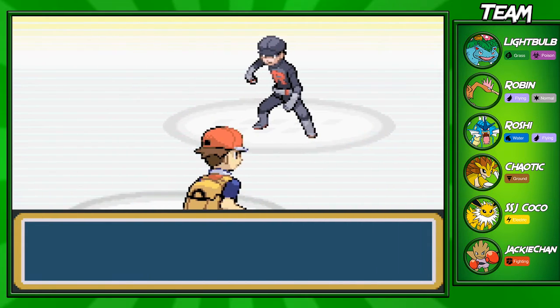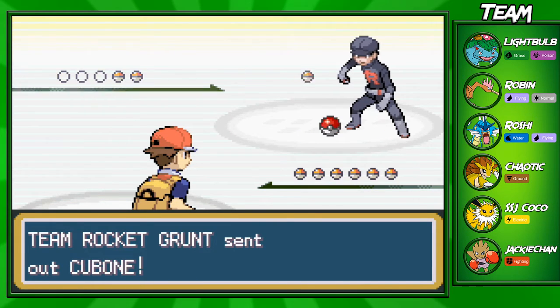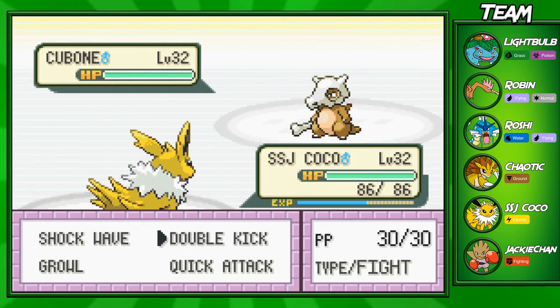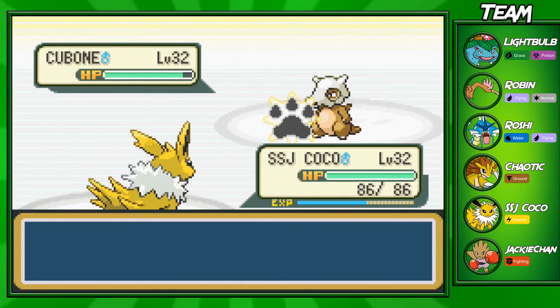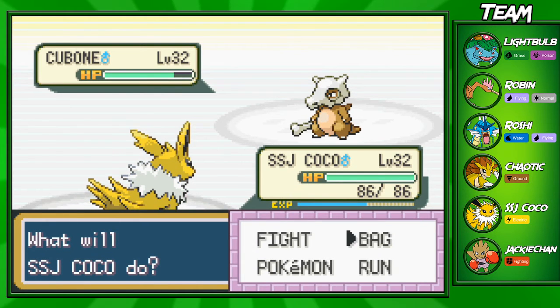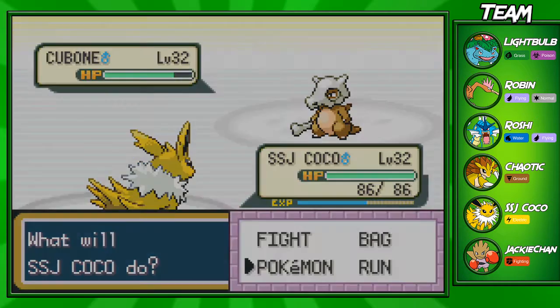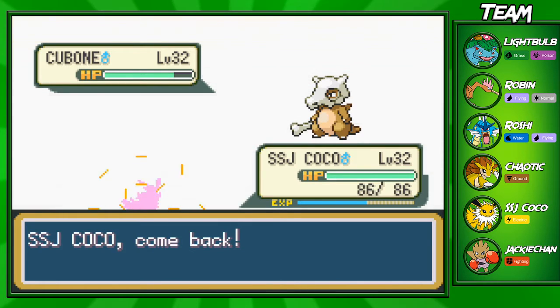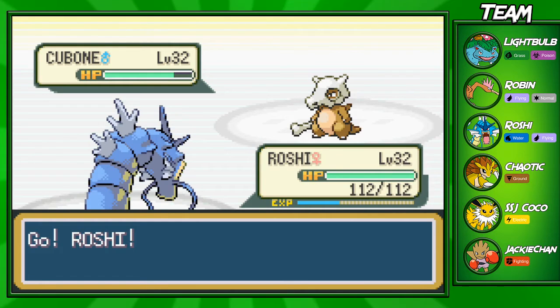You kind of have no choice but to fight this trainer before you fight Giovanni, so that is a struggle, but it doesn't really matter. He's going to have a Cubone, so let's try Jolteon — yeah, he did no damage, that's kind of sad. I accidentally hit the speed-up button on my remote. Let's switch into Roshi and get that quick KO. I was going to switch into Jackie Chan, but seeing how he did in his first battle, I don't really have that much faith in him right now. So let's go ahead and use a Water Pulse to take out this Cubone.